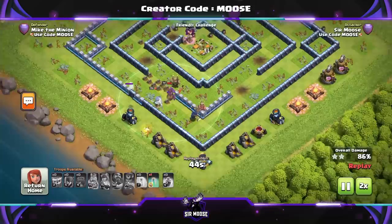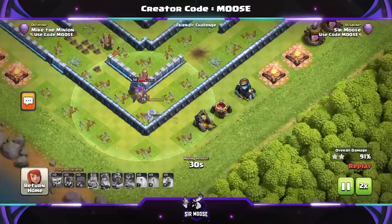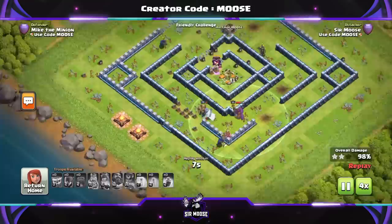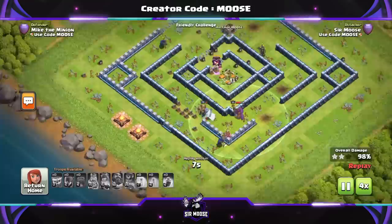Unfortunately we did lose the royal champion, but I just wanted to put this video together to showcase the invisibility spell. Let me know what you think in the comments — are you looking forward to using this spell? I'll try to come up with more awesome attack strategies using it. This is Musang out — I hope you've enjoyed this quick video. Remember to hit that subscribe button and the notification bell so you get more awesome videos. Take care guys, I'll see you later!